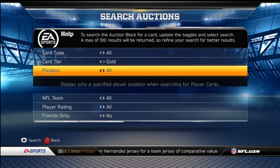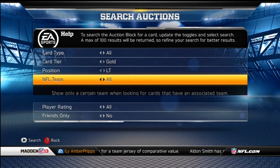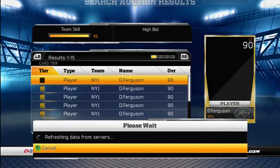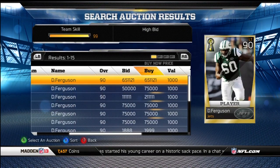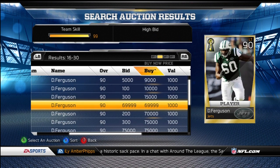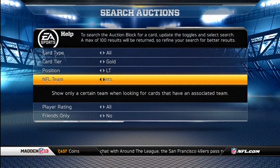Search: Gold, Left Tackle, Jets. I got my team speed boosted to a plus 40, and now I'm just going to kind of move on with my team, sell some guys, and do a bunch of different things.